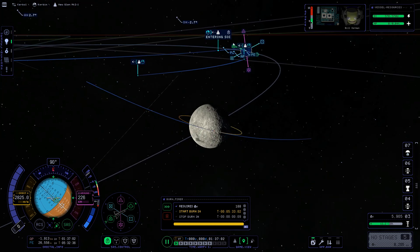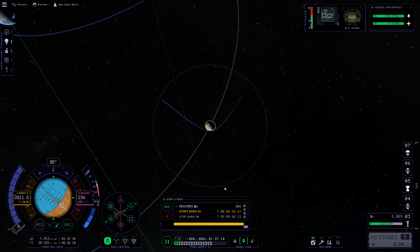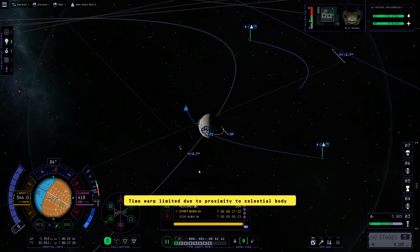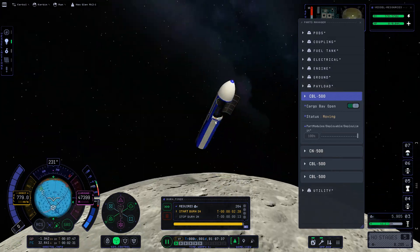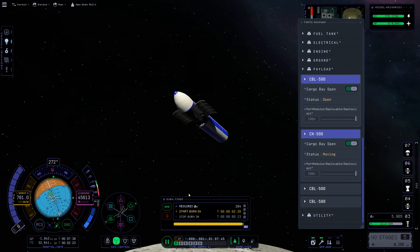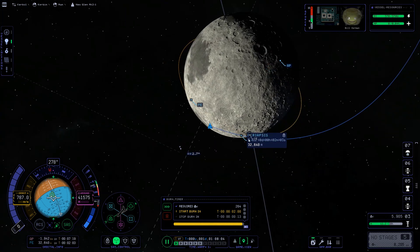Now I'm setting up my retrograde burn so that I will get into orbit around the Mun. This was a little inconvenient because I couldn't select my orbital path going by the Mun, but nonetheless I was still able to set up my maneuver node and now can burn to get this craft into low orbit around the Mun.